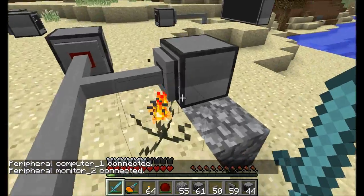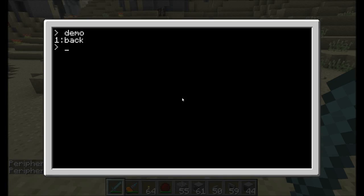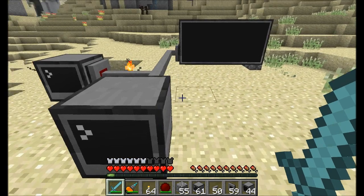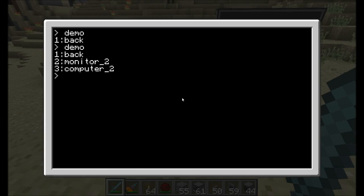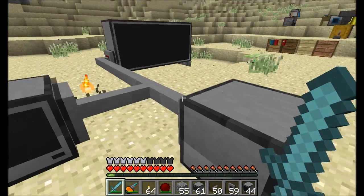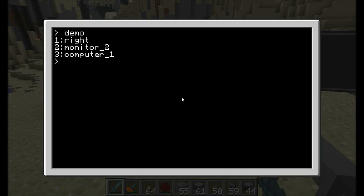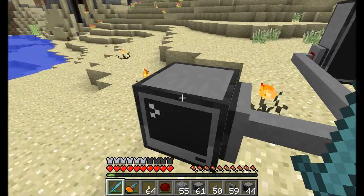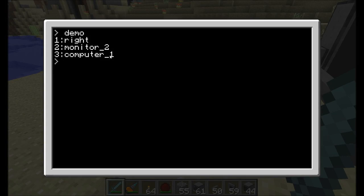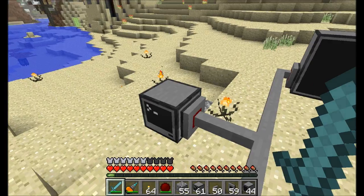You can activate the other modems as well. So now all these guys are talking to each other. If I run the demo program again, we can see the back is still listed, but we've also got monitor two and computer two. So we've got two computers on this network — this is computer one and this is computer two. Now if I run the same program on the other computer, we'll see that the peripherals hooked up to it are the right modem, monitor two, and computer one. So monitor two and computer one are visible from computer two.